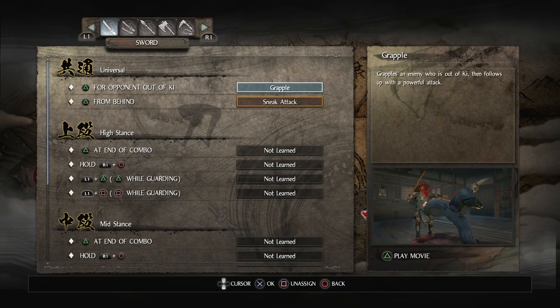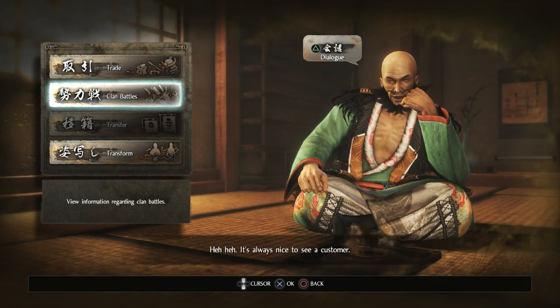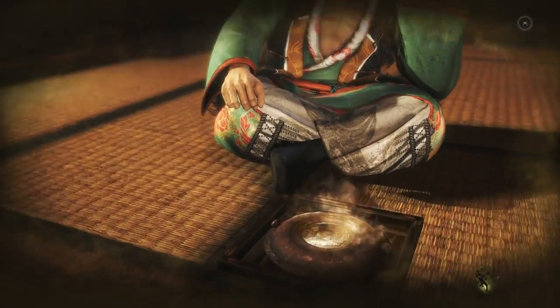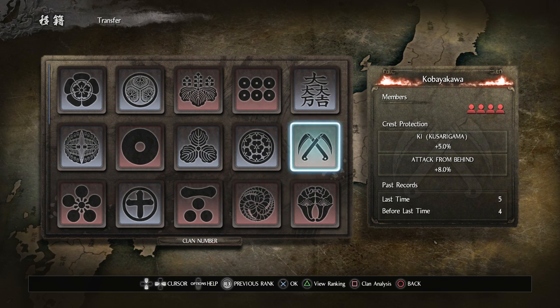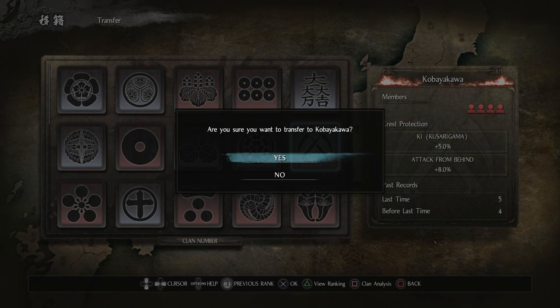Let's get rid of that exclamation mark — I think we're all set with the Kusarigama stuff. Looks pretty good. Let's go to the hidden tea house — I want to change my clan. Which means I need to go online. The one I want — big surprise — it's the sickle graphic. It's Kobayakawa. So it increases your ki if you have a Kusarigama, and it increases it further if you have two, which is what I did. And it also increases attack from behind by 8%. Let's go ahead and switch to Kobayakawa.